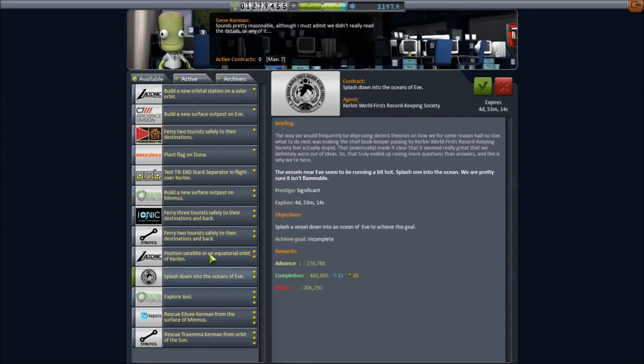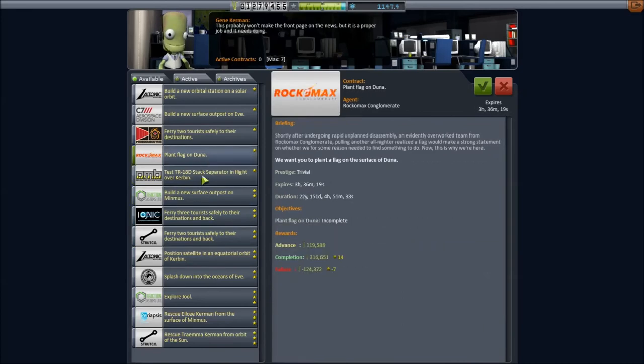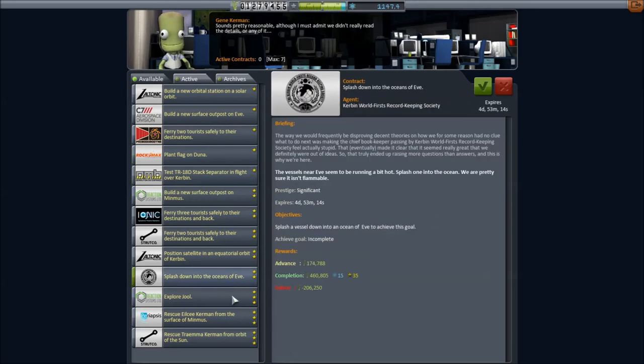What other random stuff have I got? Lots of different stuff. Plant Flag on Doona. Build new stuff on Eve — that was there last time. Splash down into the oceans of Eve. I might be able to do that, assuming I just bring my orbiting station down. I'll probably blow it up, but maybe a future video — I'll record it and see if it actually makes it through the atmosphere.